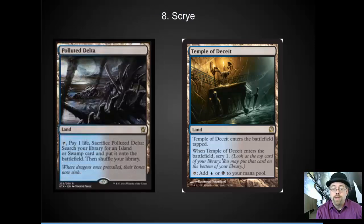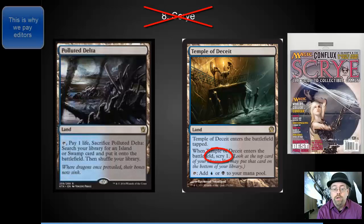But that doesn't mean Blood Moon will go away. Lots of people will continue to play Blood Moon because it's often a free win. The number 8 spot is the interaction between the Temples and the Fetchlands. This is going to be super relevant in Standard and somewhat relevant in Modern. Use your Temples right away to get rid of the cards you don't want in your early game, and then save a Fetchland to be able to shuffle those back up to the top for the late game. Your Scrylands are almost always going to be better first, and your Fetchlands are going to be better late game to get those cards back into play.